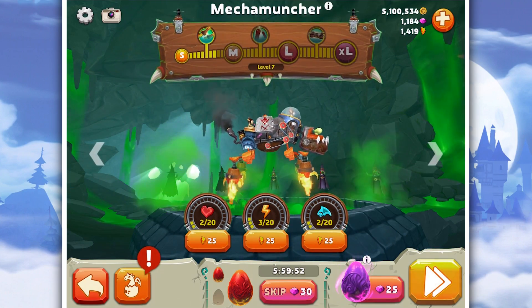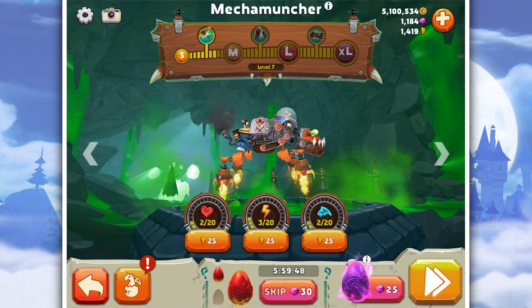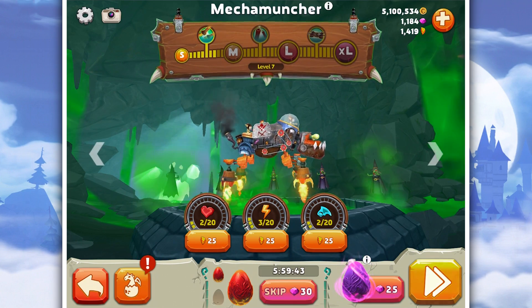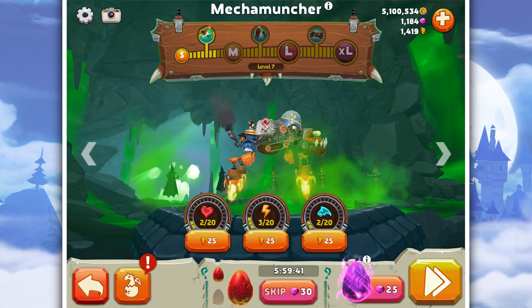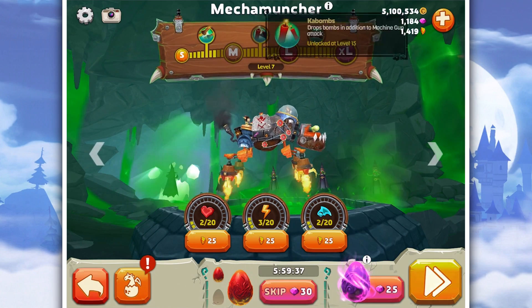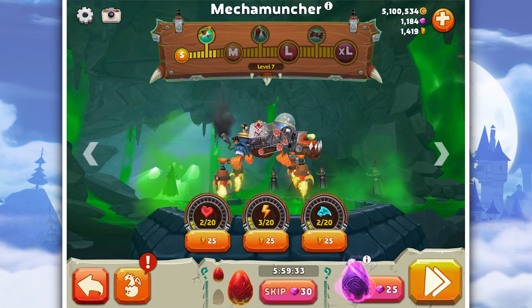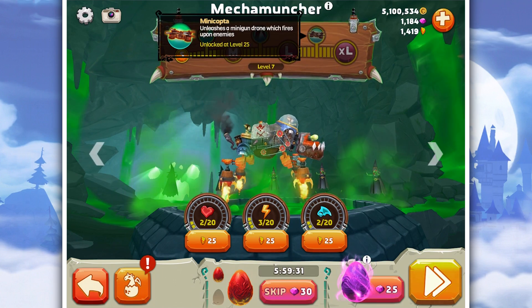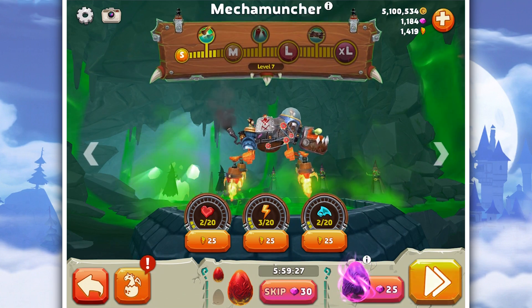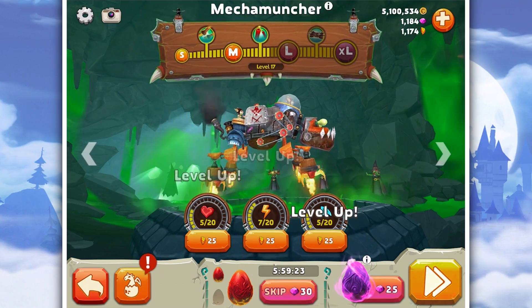Today we're gonna focus on the Mecha Dragon. I'd say Mecha Dragon — that'll get the clicks. So we're gonna max this guy up to XL. I'm really excited because not only does the appearance change, they get bigger, more stamina and all that, but this guy also drops bombs in addition to a machine gun attack when you boost. And when maxed, it unleashes a mini-gun drone which fires upon enemies.